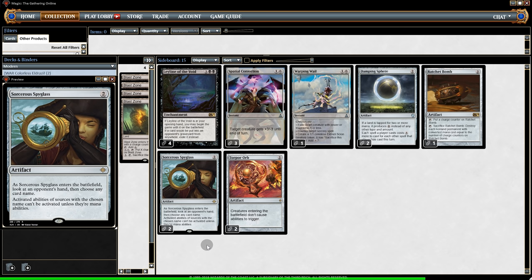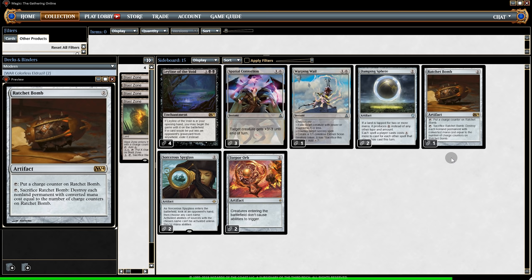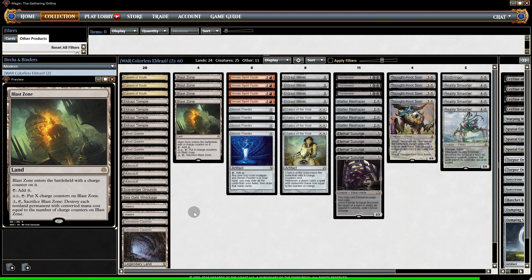And then we have one Ratchet Bomb. Normally Colorless Eldrazi runs three in the sideboard, but because we have Blast Zone main deck, I cut two Ratchets for two Torpor Orbs. So if a creature has enter-the-battlefield abilities, they don't happen. And that is the deck, so let's get to the gameplay.